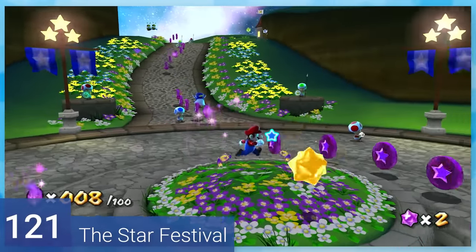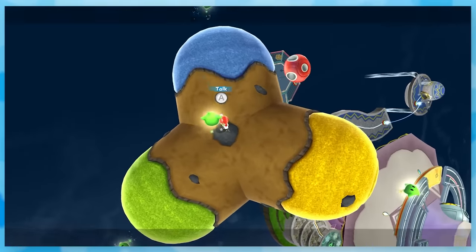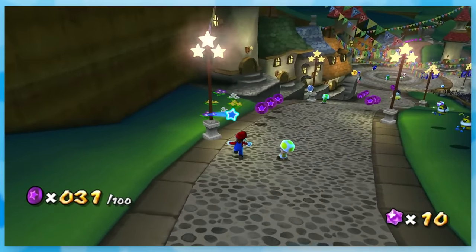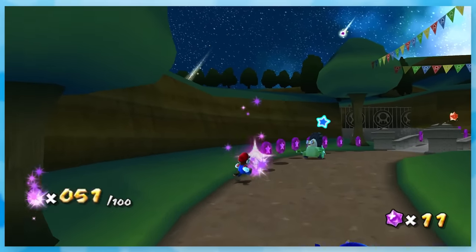121: The Star Festival. I think we all knew this was coming. After getting 120 stars with Mario and Luigi, you unlock one final galaxy, and all you do is get 100 purple coins with literally no enemies or anything to worry about. It's a celebration star, so it's not meant to be hard.